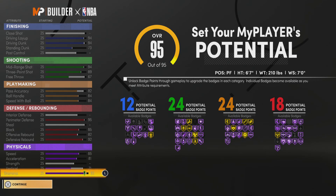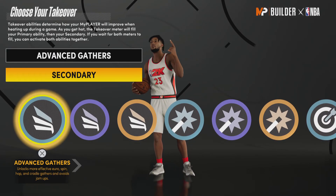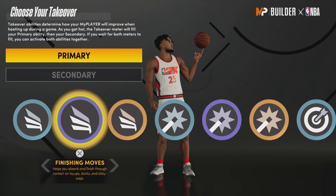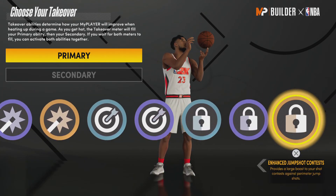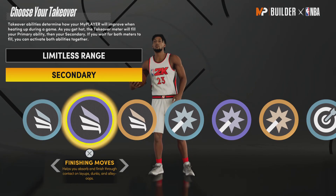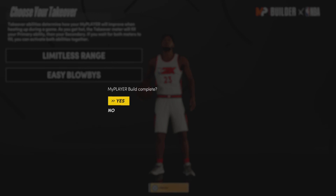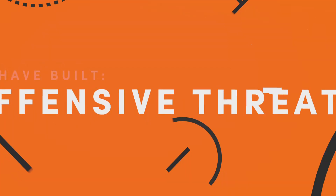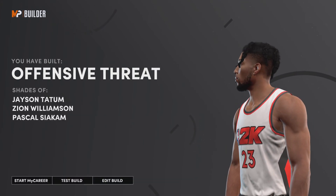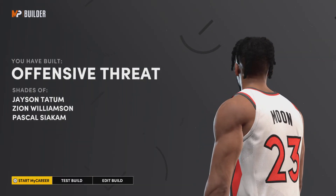A little bit more vertical — I don't know how I got that extra. Takeovers: my primary, I chose limitless range. Secondary, I chose easy blow-bys. So it's an offensive trend. Shades of Jason Tatum, Zion Williamson, and Pascal Siakam. I think that's a really good comparison right there.